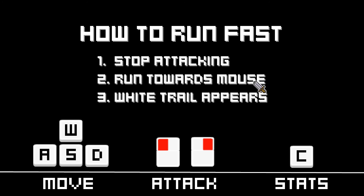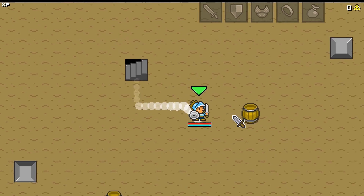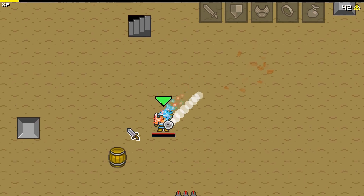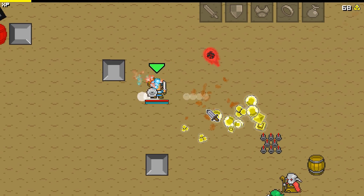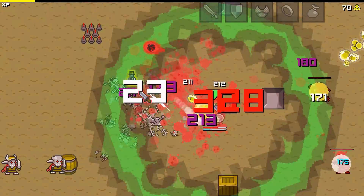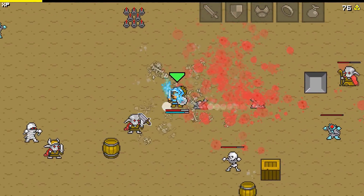To run faster, stop attacking and run toward the mouse — a white trail appears. The music is very catchy and gets you going. There are multiple floors to this game. I am not the greatest at it, but it is very fun and very addicting. I guess I'm getting addicted myself. There's an AoE attack — as you can see, I took a lot of damage on that one.